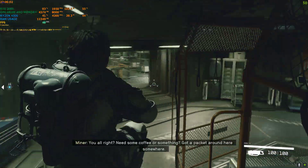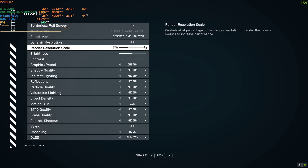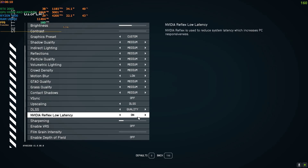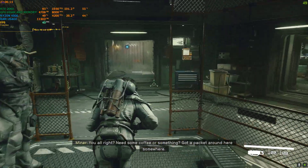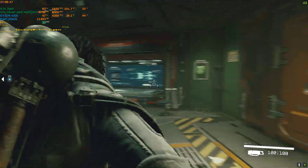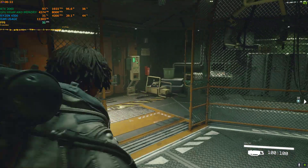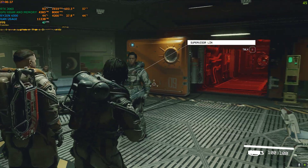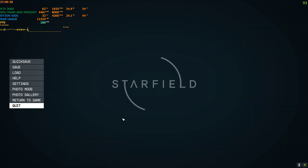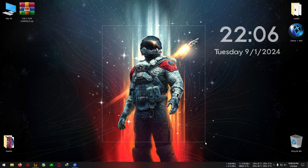Right now I'm on 1080p medium settings, DLSS is on quality, and the FPS is around 50 — low 50s and high 40s, like 45 to 48 to 50. That's about the native FPS. Let's get to the mod.